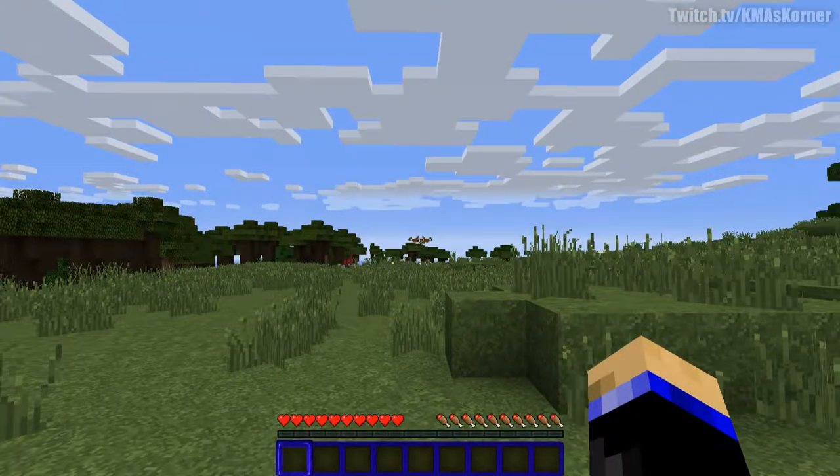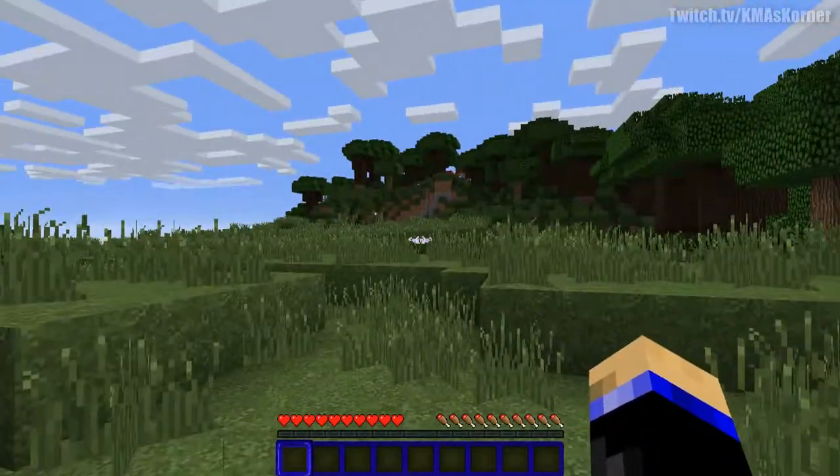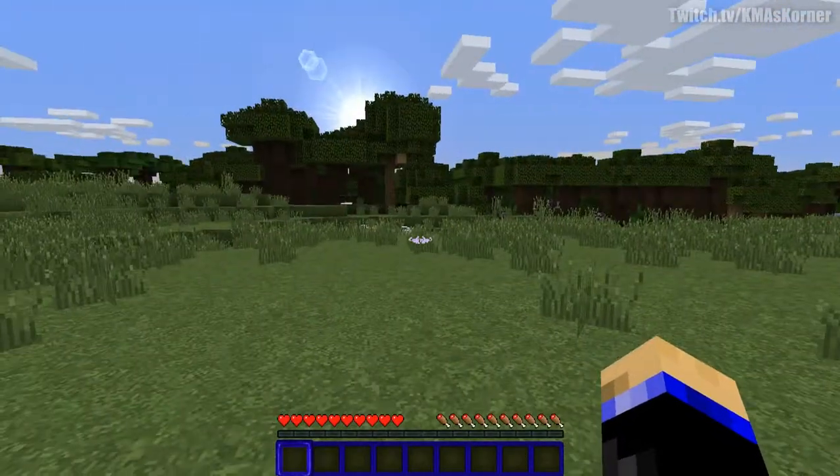I'll let the seed dictate itself — I have no idea what the seed is. Sometimes if you're playing on a server and you can find out what the seed is, you can bring the seed up in a creative world to look for areas for building and make your choices a little bit easier. But other than that, for a regular Minecraft server, I wouldn't expect you to do that.